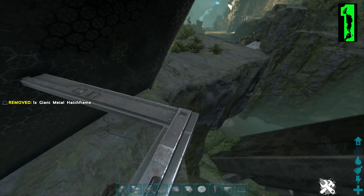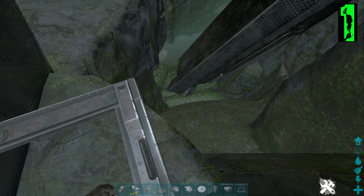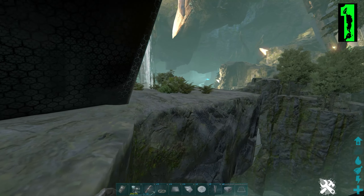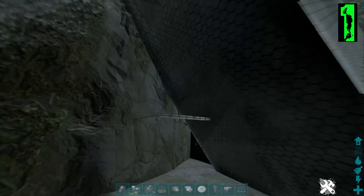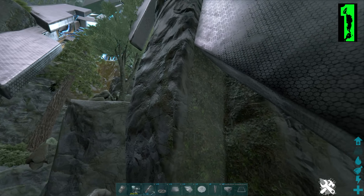If you do decide you want to use this base as a more permanent spot and you want to put turrets down, I would make sure you have your tower hanging over this edge. Otherwise people can just duck down here, get ready to C4 spin, grapple up, and throw a dino out to soak your turrets. It's the same around this corner — people could get very close without getting shot. So if you do want to put turrets up, I would put a nice tower outside on that flat ledge.